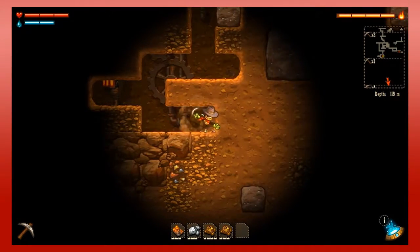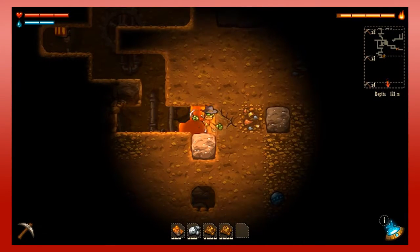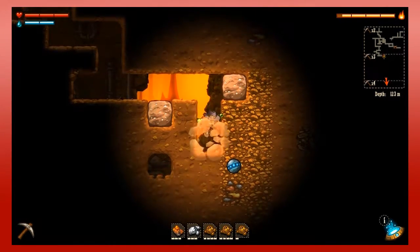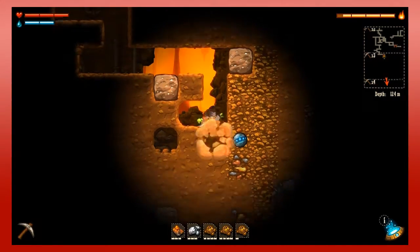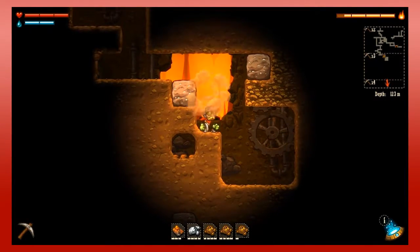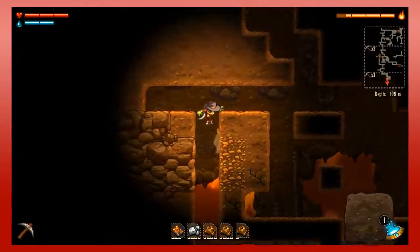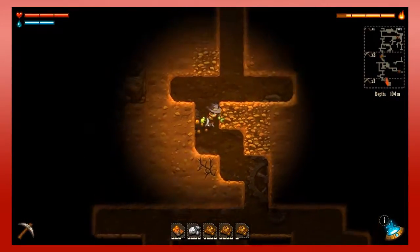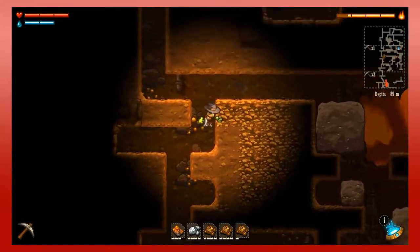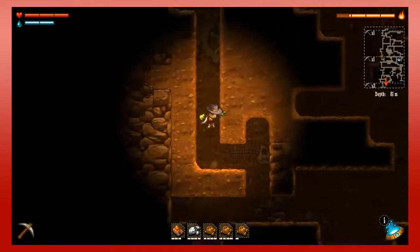Maybe I can take this ore. So that's full. There's some nice orbs down here and silver — cool. So that's perfect on the front. We're full up, so I'm gonna go up. Once I find that teleporter, sell all my crap, and then we can explore the cave.